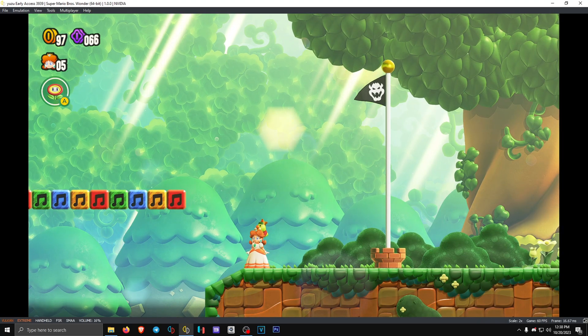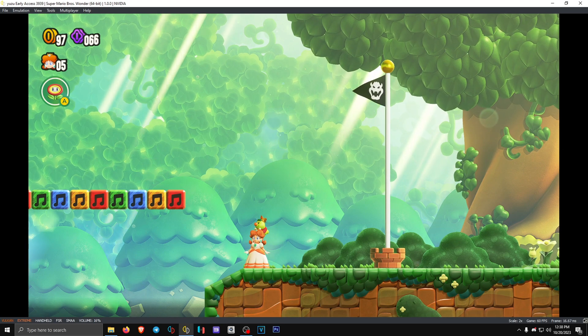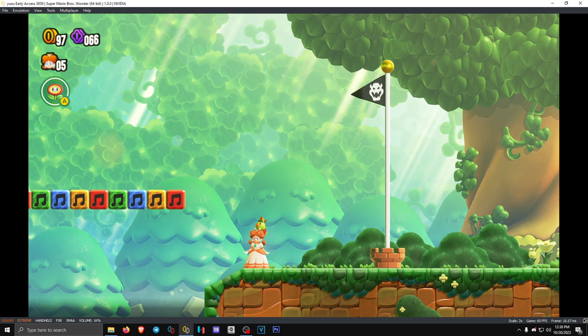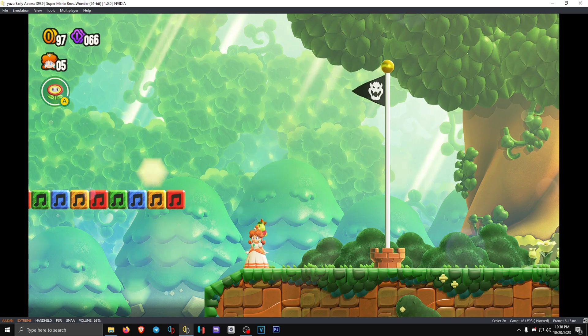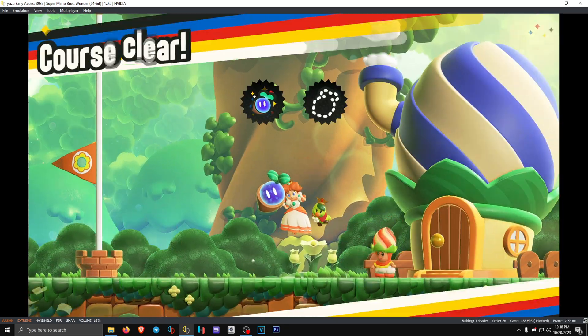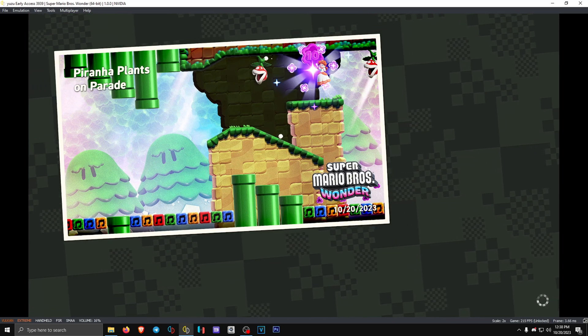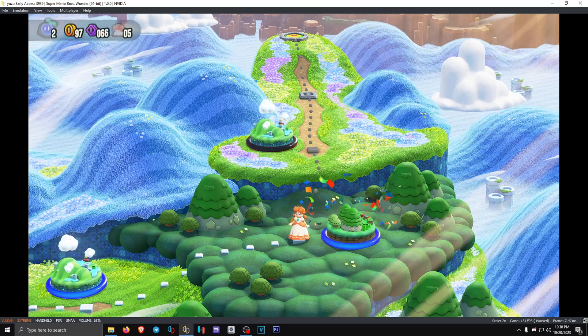Okay, so now we are here, and make sure to press the control shortcut again to unlock the FPS and complete the level. You need to do this, because if you don't do it, your game will crash again.